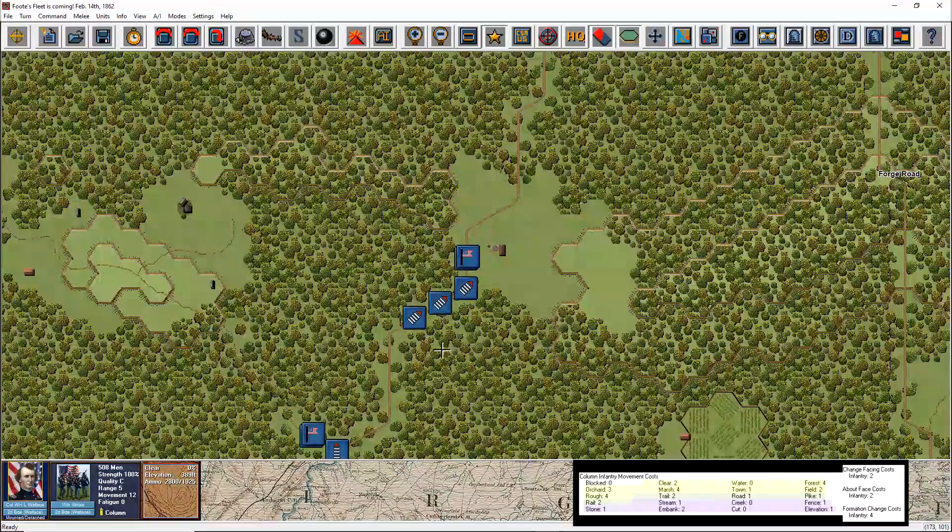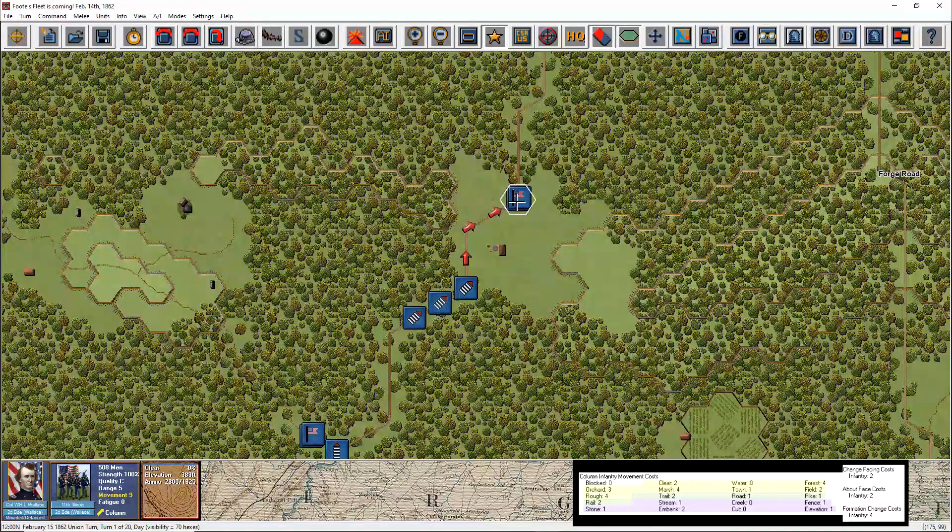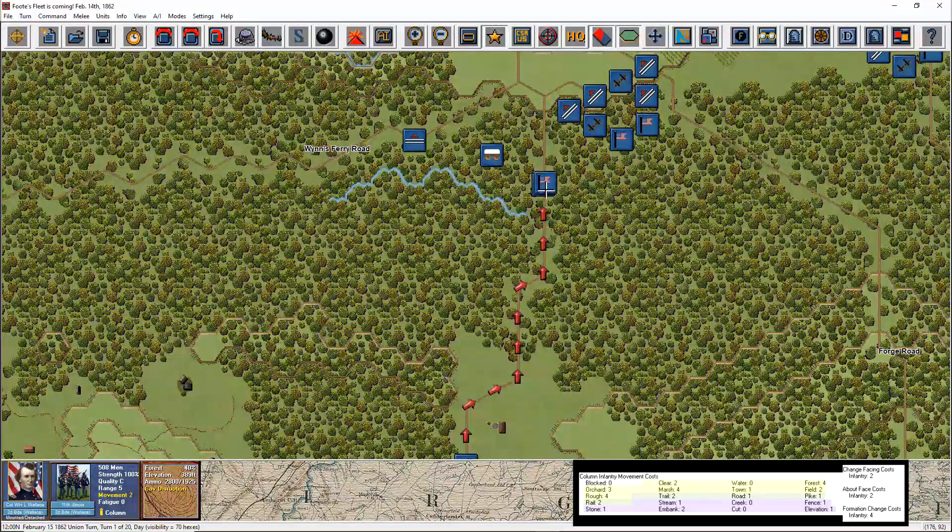Here we have the infantry brigade of WHL Wallace. In the 11th Illinois unit information box you can see the word and symbol for column formation, whether you're in 3D mode or 2D mode. An infantry unit can move most efficiently when in column formation and moving along roads, pikes, railroad lines, and trails. The chart shows that an infantry unit in column moving along a road will cost 1 movement point per hex. So let's march — just left click and highlight your unit, then right click from hex to hex to move. With each hex along the road, movement points decrease by just 1. I can move a total of 12 hexes along this road, the maximum distance an infantry unit can move in a single turn.